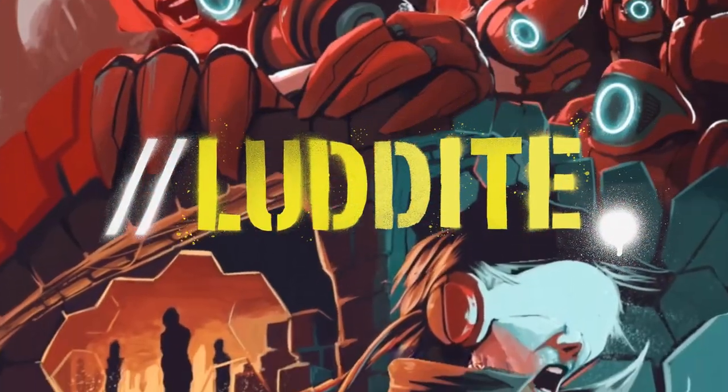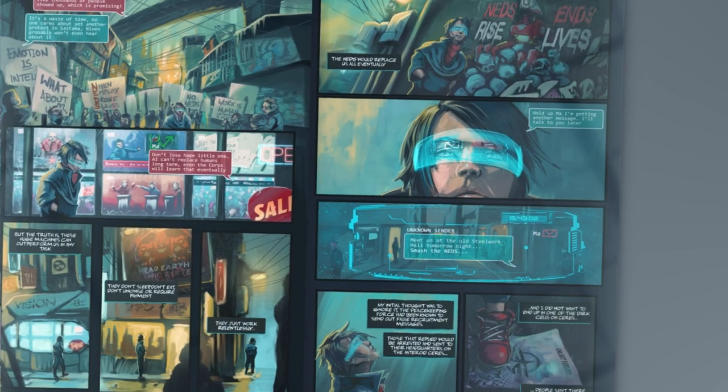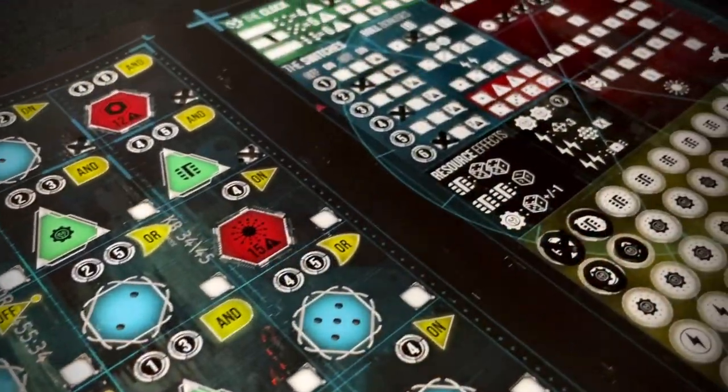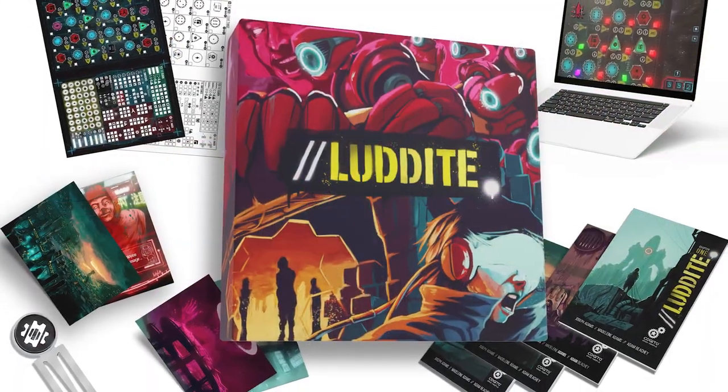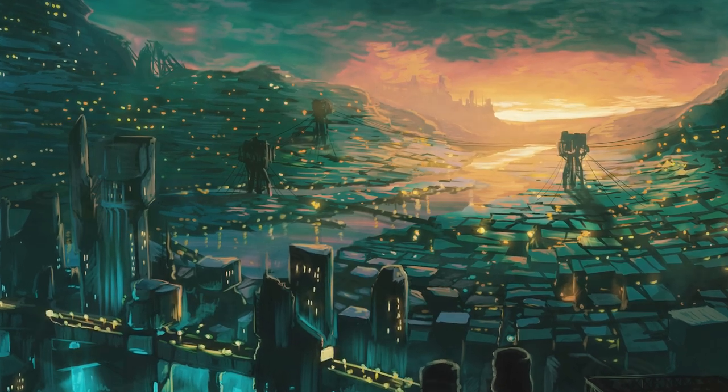Welcome to Cogito Design. In this special video, I'll be taking you through the journey of how we created our latest game, Luddite. Luddite is a roll and write campaign game which comes with a fully integrated graphic novel, illustrated by the incredibly talented Adam Beachy. Luddite can be played solo or as a competitive or cooperative multiplayer campaign. This video is not going to teach you all the rules of Luddite but is instead focused on the decisions that went into building the gameplay, the world and the components of Luddite — ultimately, to tell the story of how Luddite came to be.